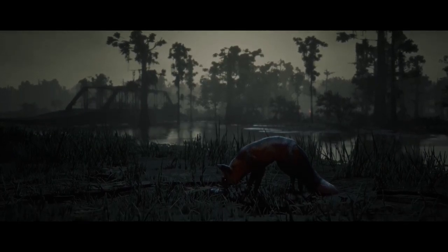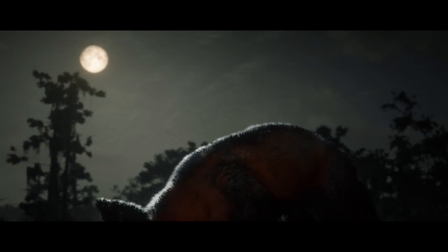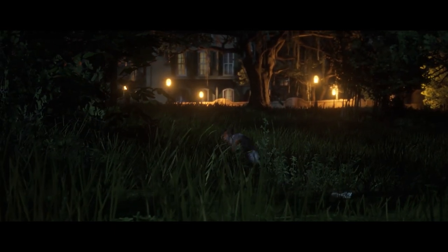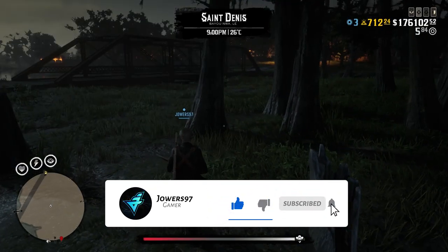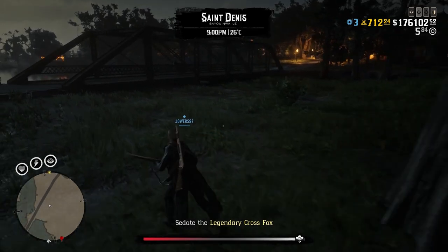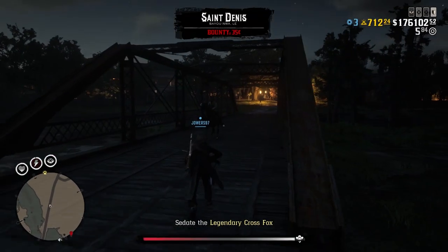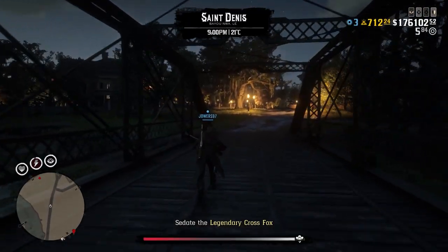Legendary animals were one of those things that were heavily requested for online. Ever since the Red Dead Redemption 2 story where we were able to find legendary animals, we were always questioning why isn't this part of online. This would be a great feature to have. Now they're finally here and they play a massive part within the game. There are a number of different things that you can do with them, and that is exactly what we're going to be going through in this video.